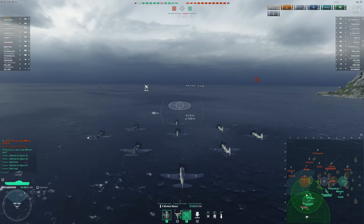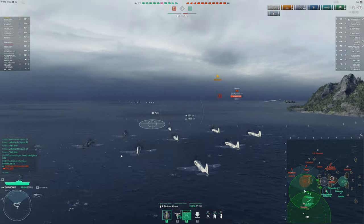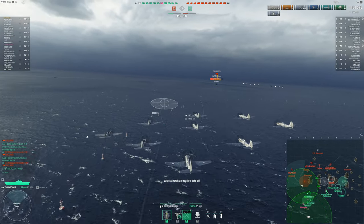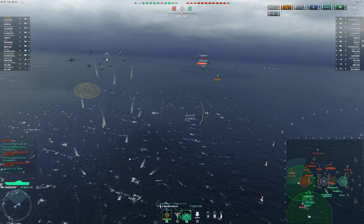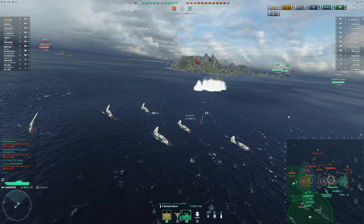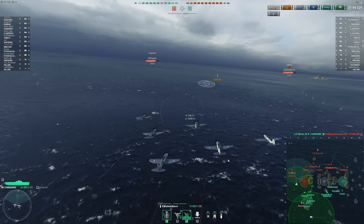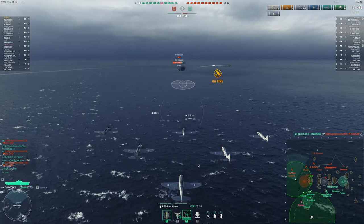Staying in the middle also allows us to work both flanks, although I do not recommend doing that. Once we've figured out which flank is winning we should move our carrier over to that side. The downside of staying where we are is that we are vulnerable to being spotted by the enemy CV or even destroyers, and the enemy battleships can take long range shots at us. Also if we are up against an enemy MVR or FDR we can't stay and have to start moving immediately when the battle starts. Both of those carriers are very capable of CV sniping, and striking a stationary target is much easier than hitting a moving one.